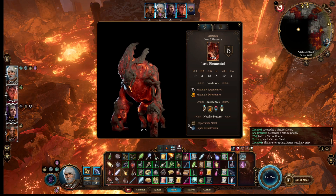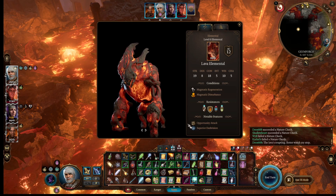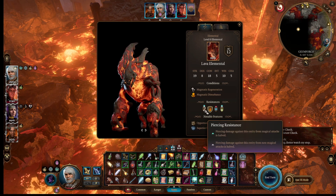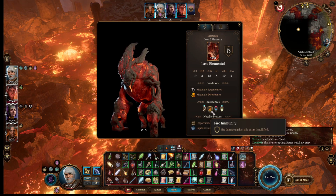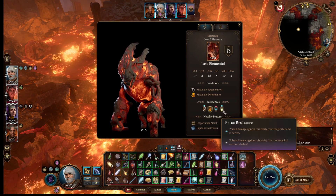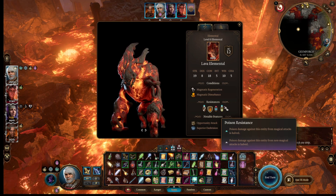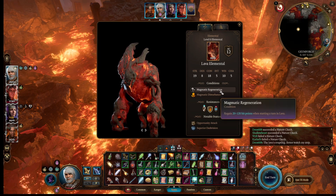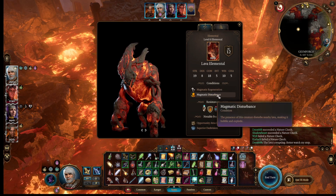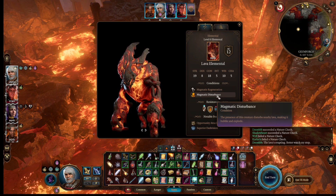It has 95 hit points. Magmatic disturbance, magmatic regeneration. It's resistant to my arrows, immune to fire, subject to cold, and resistant to poison. Magmatic regeneration: gains 20 to 120 hit points when starting a turn in lava. Disturbs nearby lava, making it bubble and explode.